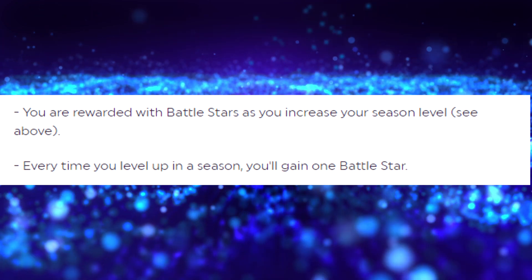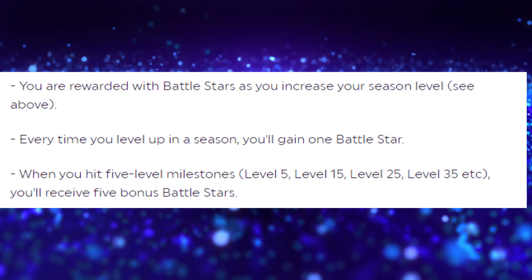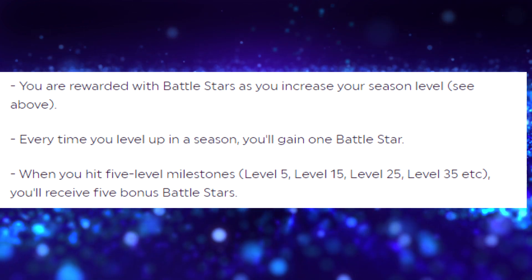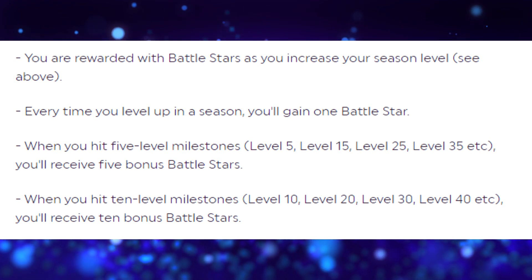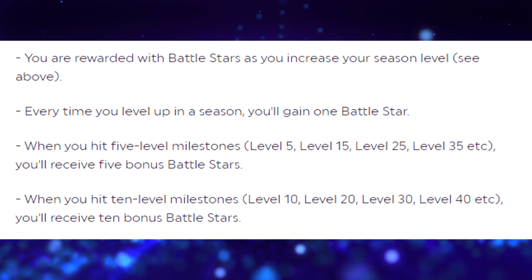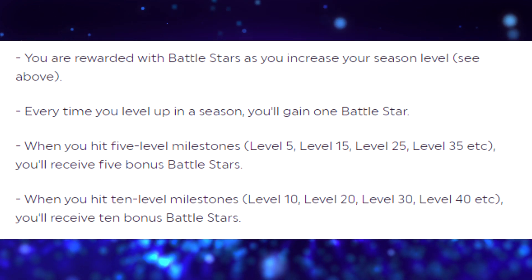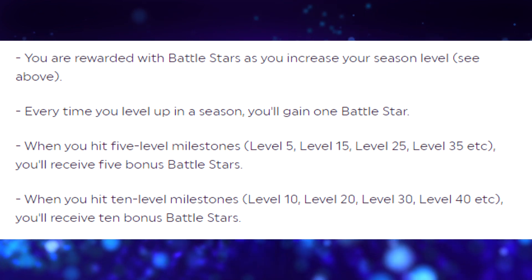Leveling up is very essential to getting tier 100 the fastest way possible. When you hit five-level milestones — level 5, 15, 25, 35, 45, 55, and so on — you receive five bonus battle stars, which is half a tier. And when you hit ten-level milestones — level 10, 20, 30, and so on — you receive 10 bonus battle stars, which is a whole entire tier. So from level 5 to level 10 alone, that's a tier and a half just from leveling up, and you can keep doing that all the way to level 100.